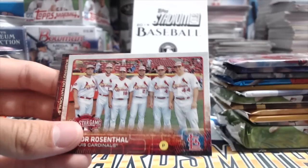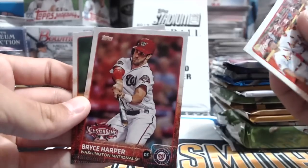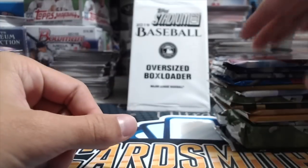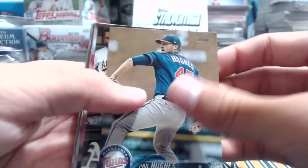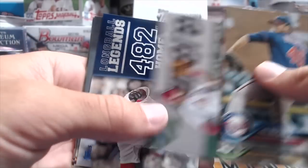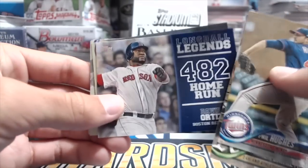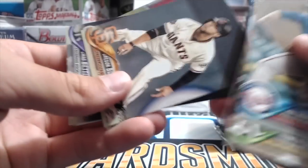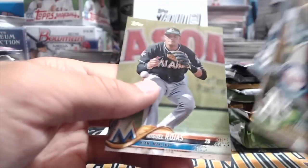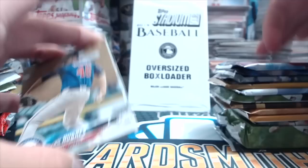Got a Correa rookie debut — not a bad card. Trevor Rosenthal, Bryce Harper All-Star game, Andrew Heaney. I love those All-Star game cards. This 2015 Update year had some super cool old buyback cards, always super old and interesting. Max Scherzer — occasionally you'd get a really cool one. David Ortiz, Tommy Fam, Chad Bettis, Marquez, Chris Taylor, and Miguel Rojas. Nothing too special out of that pack.